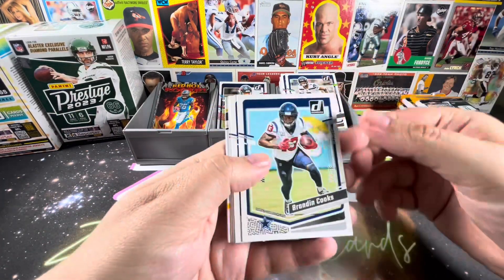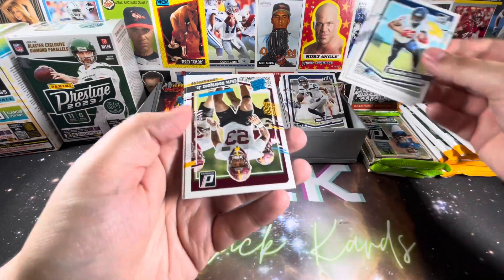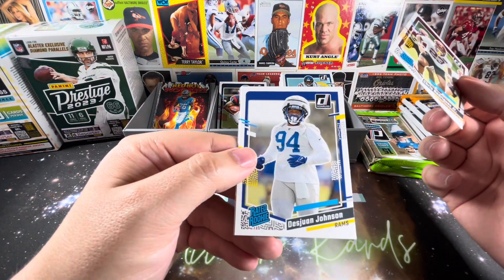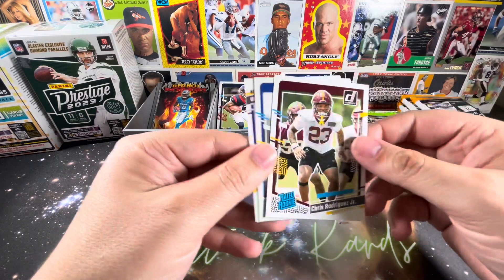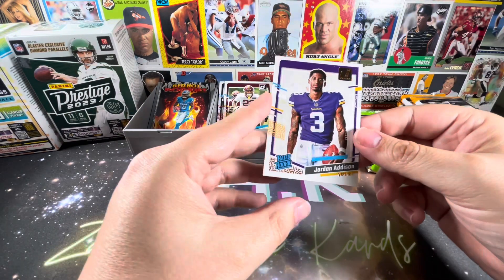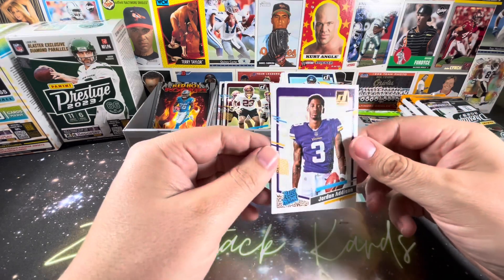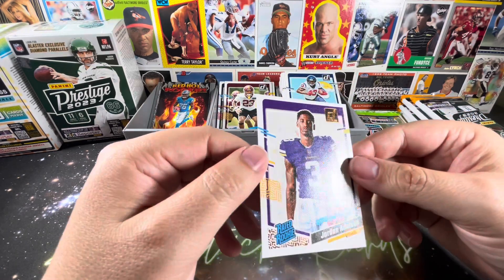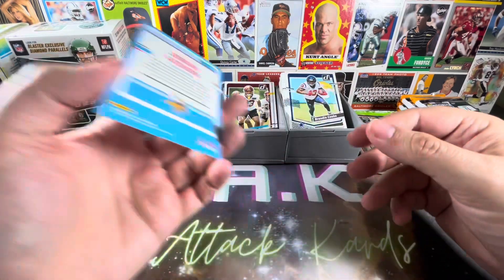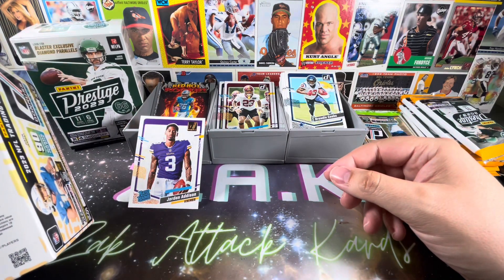A nice little opening to go through some football. And obviously there's going to be a lot of talk once the draft gets here. Chris Rodriguez Jr. and Deshaun Johnson. Followed by a rated rookie — Jordan Addison. Ooh, that's nice. Rated rookie with some kind of proof — you can see it's got the texturing to it. I can't quite recall what it's called, but it's a very nice insert.